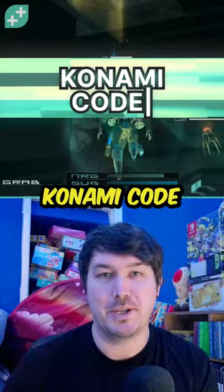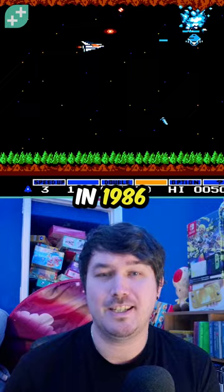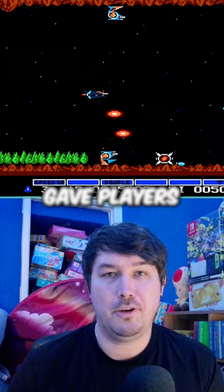The code was first implemented in 1986 onto the Nintendo game Gradius, created by Kazuhisa Hashimoto to help test the game. The code gave players a full set of power-ups, but it was never removed.